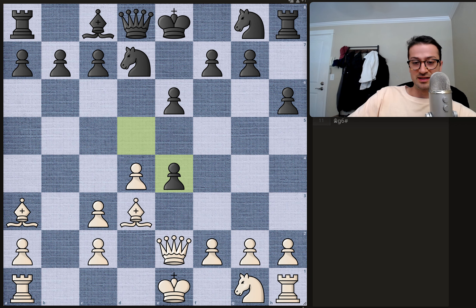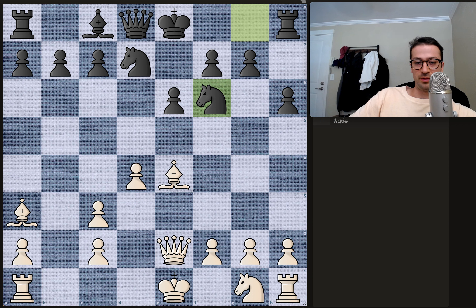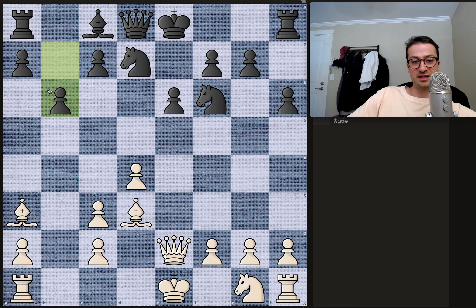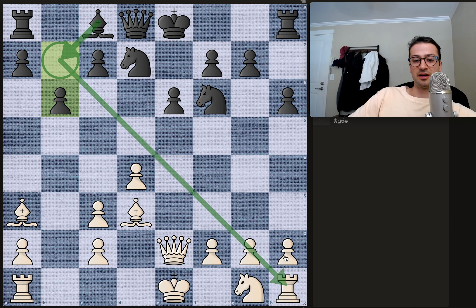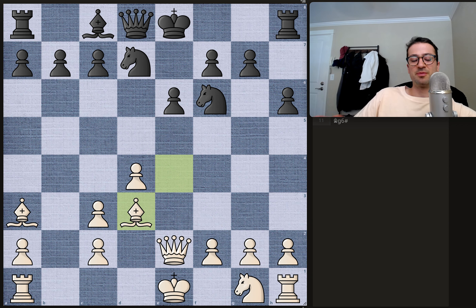Finally, d takes on e4 by black, and bishop takes back on e4. Alekhine now has these two bishops operational. The queen is lined up with the king — a pretty good start playing with the white pieces. We have knight g to f6, bishop retreats to d3 so as not to give up this very strong light-squared bishop. And now b6 by black, preparing to fianchetto his own light-squared bishop and control the diagonal. After this b6 move, this is a better position for white.